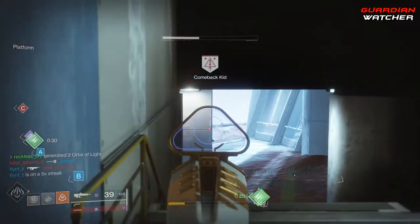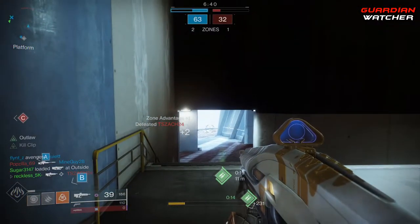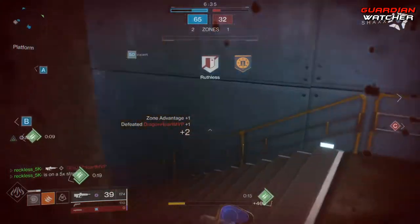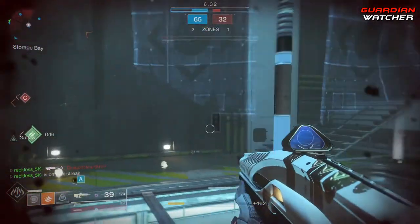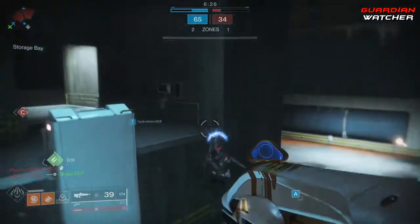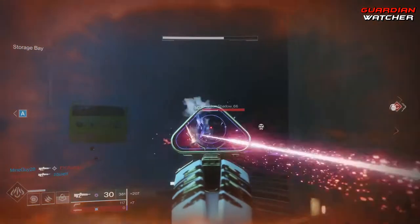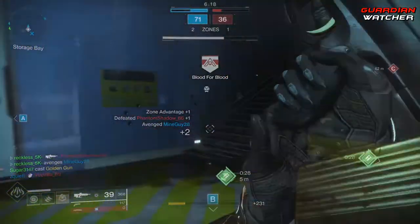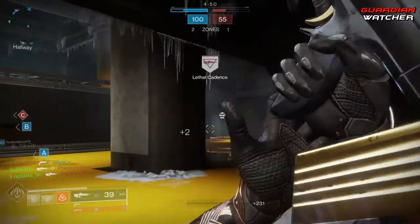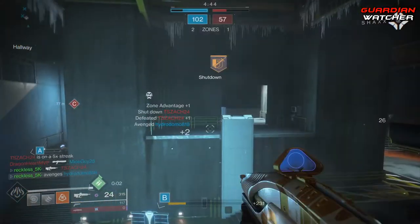As you can see from the gameplay, this pulse rifle still destroys in PvP seven seasons later, and as I said a few moments ago, I don't even have it masterworked yet. This weapon feels so good in your hands, and even though it only has an aim assist of 64, I feel that it actually has way more than that. When outlaw and kill clip go off, this weapon is pure crispy. Some of the kills I got, I didn't even think I was going to be able to get them. You can eliminate an opponent with three trigger pulls, or two and a half if kill clip is active — meaning on the third trigger pull, your opponent will go down halfway through the third burst.